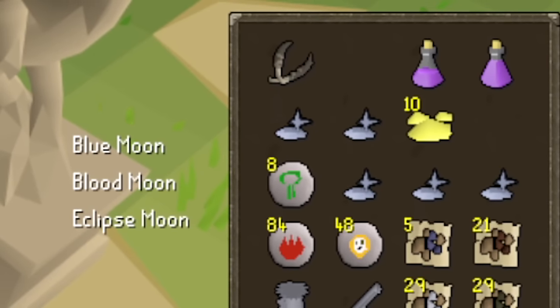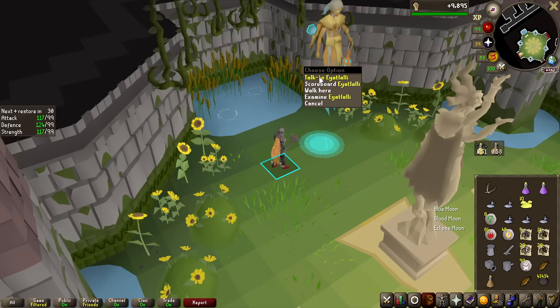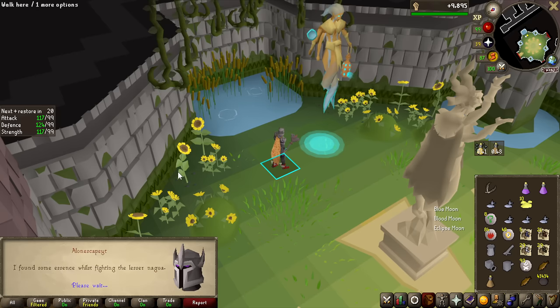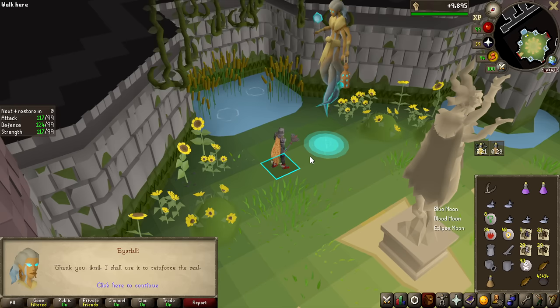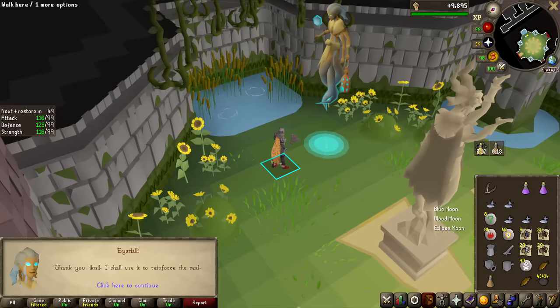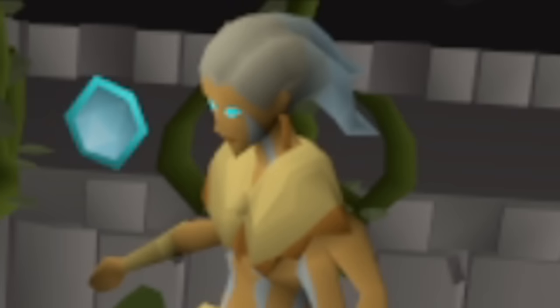Now is the time I'll explain the Sulfurous Essences. If you talk to this NPC here, you can actually turn these in for Runecrafting Experience. You can hand them in for 500 Runecrafting Experience total — that's 50 experience per essence, and you can get 6 to 10 per drop at a 1 in 32 drop rate. That means, on average, every single Sulfur Nagua you kill gives roughly 12.5 Runecrafting Experience. That means you roughly only have to kill 1 million Sulfur Naguas to get 99 Runecrafting. Not too bad of a deal if you ask me.